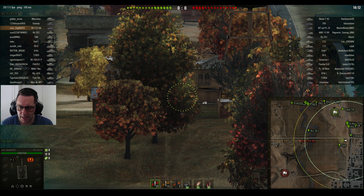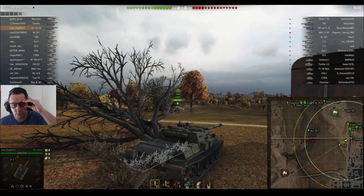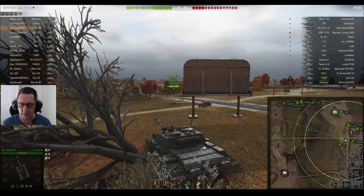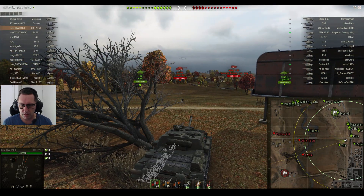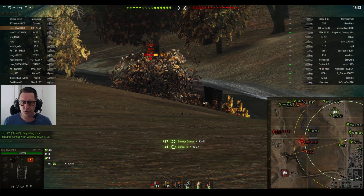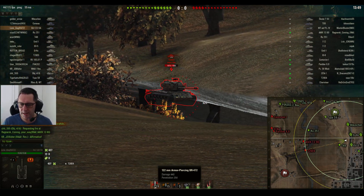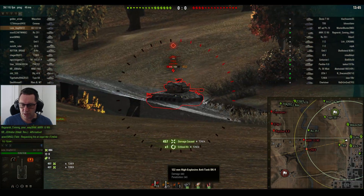Lone Dog is looking towards the central part of the map on Highway. Looking towards that AMX 1390 by the looks of it. The AU-251 in the middle trying to get some spotting done for his team. Lone Dog doesn't look like he's got a shot on that 1390. He does have a shot on the Super Pershing though, so he aims and puts a beautiful shot in for 427 hit points.